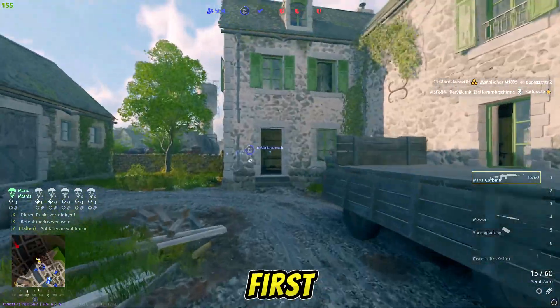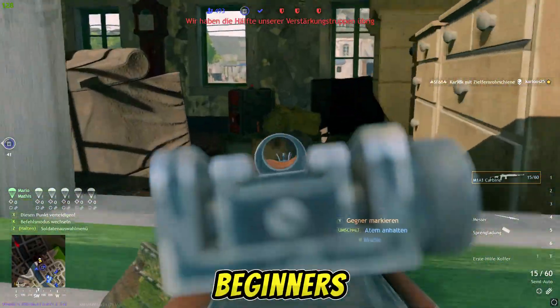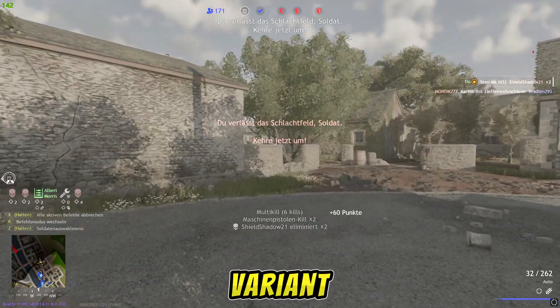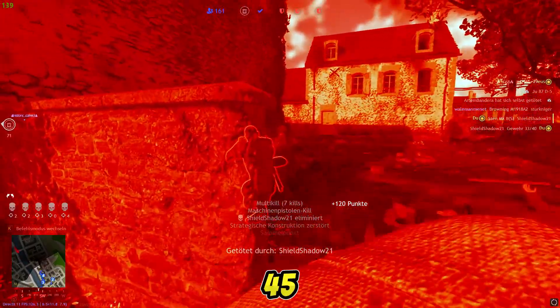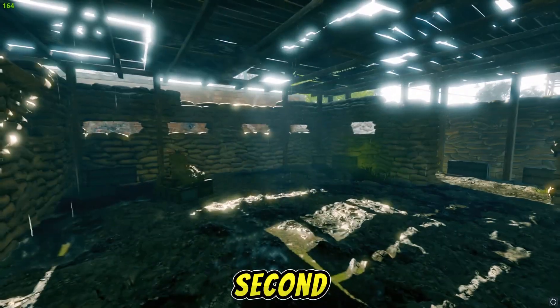Let's start with the first option, ideal for beginners: direct shooting. This variant is quick and easy but somewhat dull, as it only yields a modest 45 points.